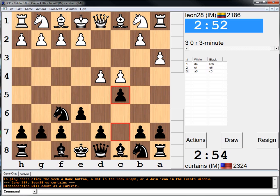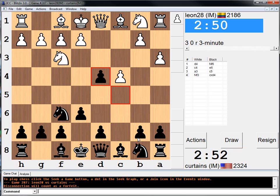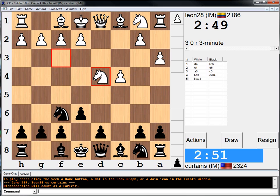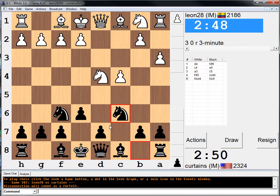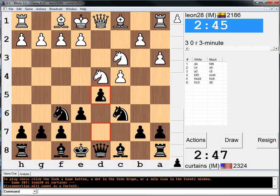I'm going to just play this Benoni type thing, because I think A3 is not useful in the Benoni. So I'm just going to do this. Maybe A3 is useful in this position. Alright, I'm just going to go D5, man. Screw it.